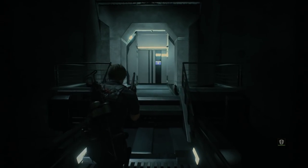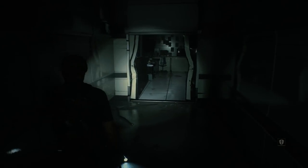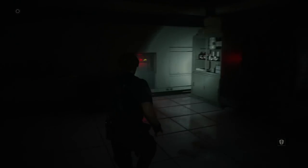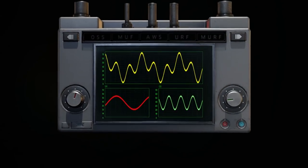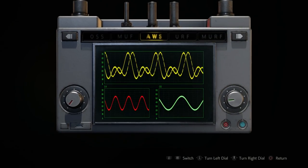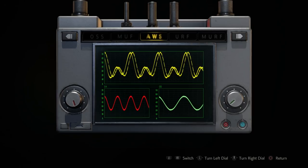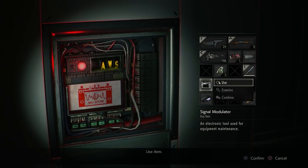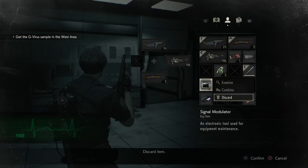We're finally headed to the West Lab. It is a little dark in here, so it's a good thing I still have that signal modulator. Also, free grenade — nice. What's your favorite frequency band? I think mine is Murph. I like Murph. AWS took me a second to figure out. And now we're done with the modulator.